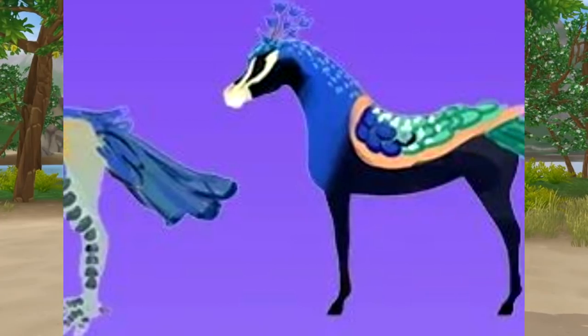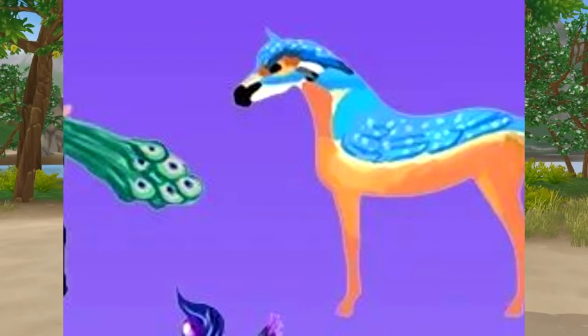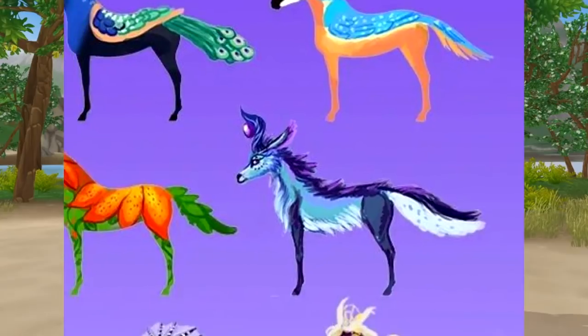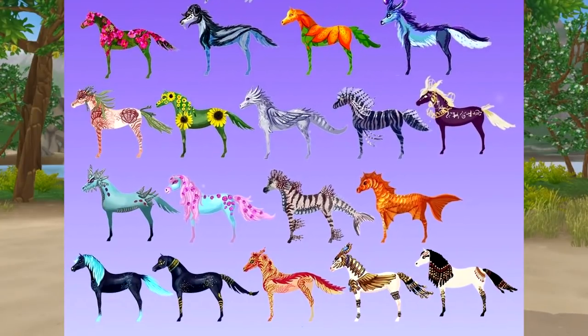The third horse is a peacock, and I really like that detail on its head — and I think the tail looks pretty nice. I don't like it that much overall though. The other horses feel like a really weird mix of nature, like flowers and animals.